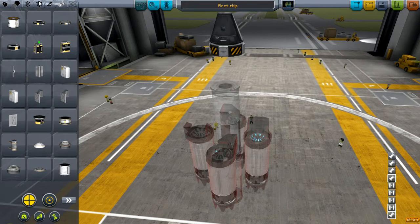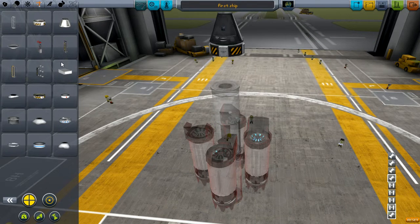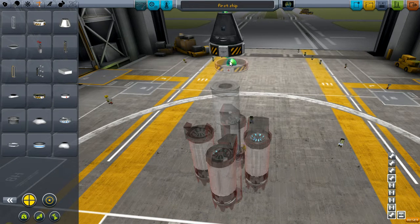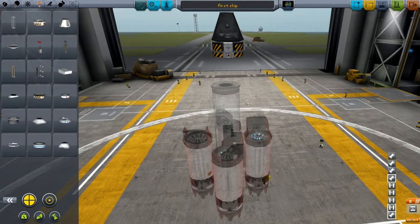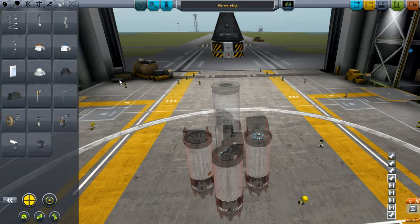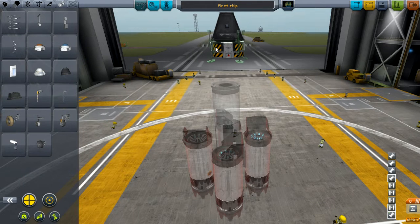Not necessary, but this makes it a bit more stable. On top of that we're going to put a stock decoupler, so it lands nice and smoothly. We're going to put round lights on — don't need these micro ones.